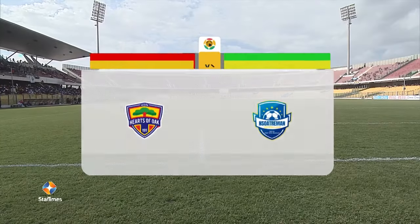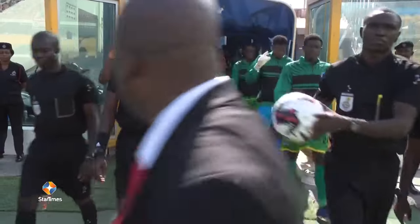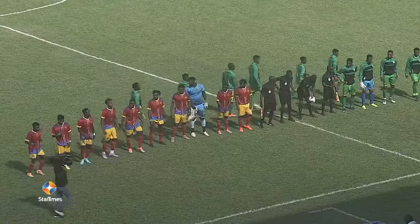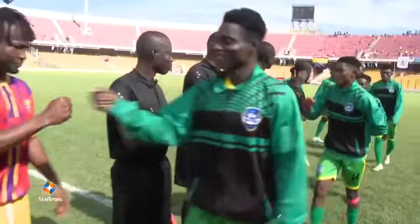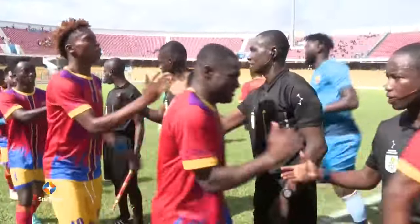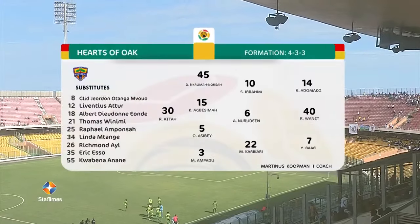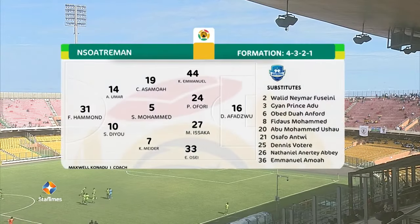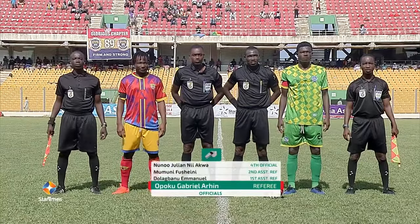Good afternoon players and welcome to the Accra Sports Stadium. It's match day two of the Bet Power Premier League and it's home side Hatsabok coming up against inSwatchaman FC. The Forbians are coming to this game from a first match day defeat against Real Tamalei United, while inSwatchaman come in from a 2-0 win over Becceme United on match day one. This afternoon they are away to the Forbians, who are in need of the massive three points to regain their confidence this season.